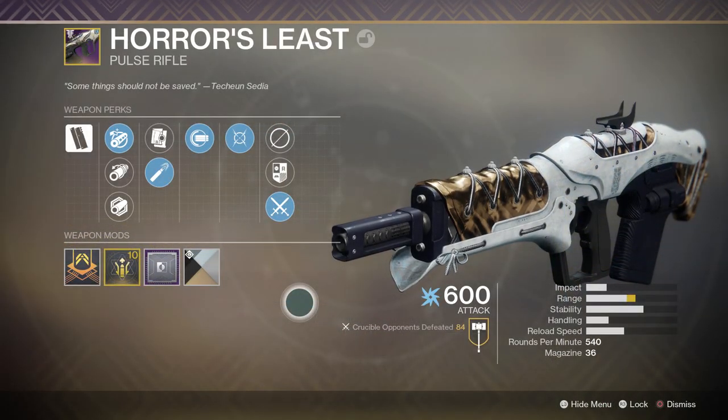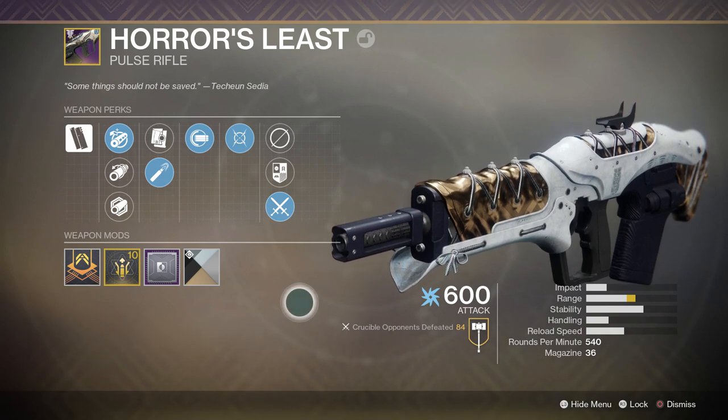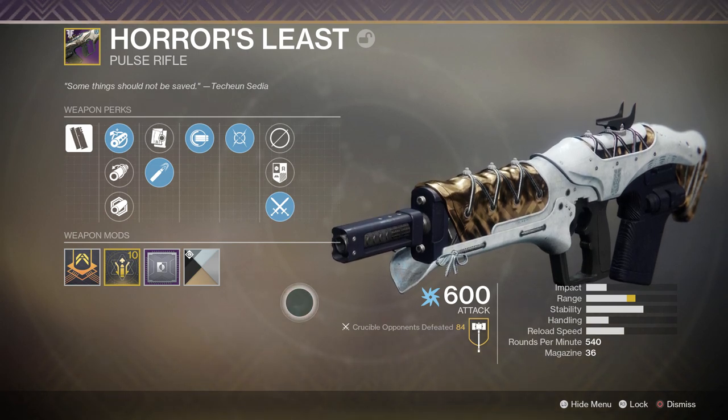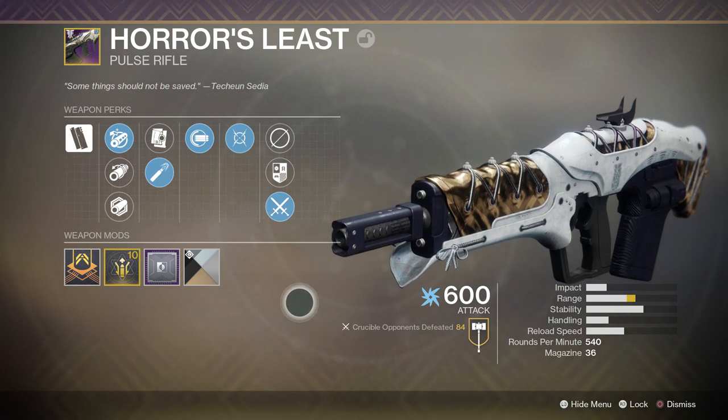Today we're taking a look at the exclusive pulse rifle, the Horus Lease. This one is a low-impact, hybrid higher pulse rifle firing at 540 rounds per minute, and it comes with a magazine of 36, which is really nice for these pulse rifles. This is the type of magazine you want — you're gonna be spamming this thing a lot, so you want a nice healthy magazine of 30-plus rounds.